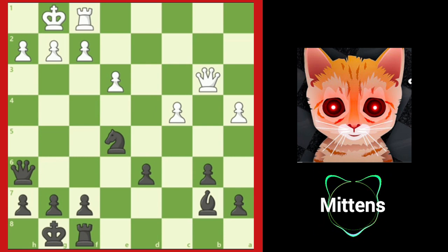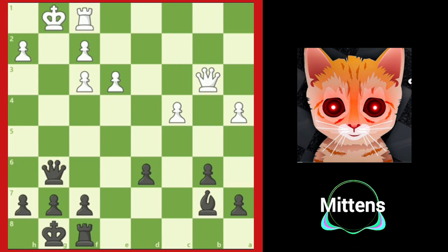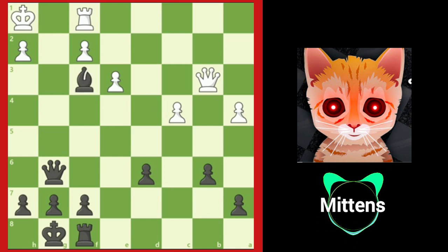Knight to f3 check, forcing white to take the knight — g takes f3. Now that the g-file is open, black plays queen to g6, checking the king. The king is forced to h1 and is stuck in the corner, vulnerable to attack. Black finishes the game with bishop takes f3 checkmate. Let's look at one more position together.